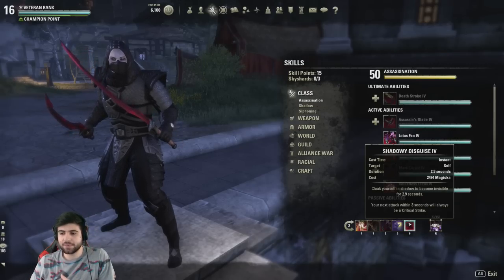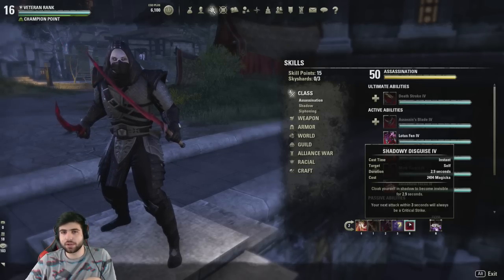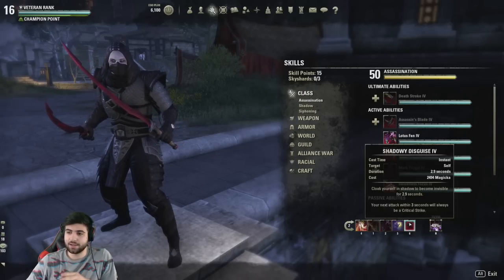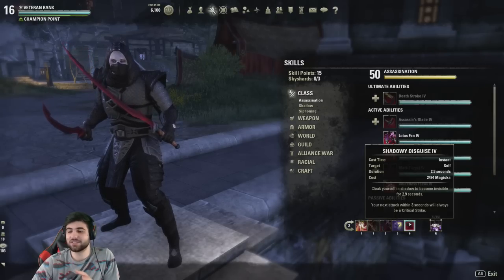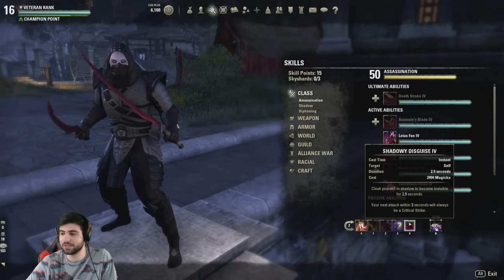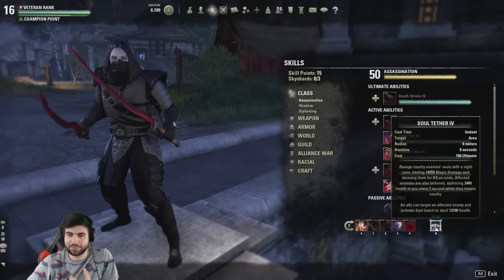Shadowy Disguise — I never used to use this morph because it didn't remove damage over time, but they reworked the way Cloak works in the Thieves Guild patch. The base Cloak doesn't remove damage over time but it suppresses it, so all the morphs of Cloak suppress dots. With Shadowy Disguise, if you have a dot on you and go into Cloak, you won't be pulled out — the dot is just suppressed. This morph also makes your next attack within three seconds a guaranteed critical strike.